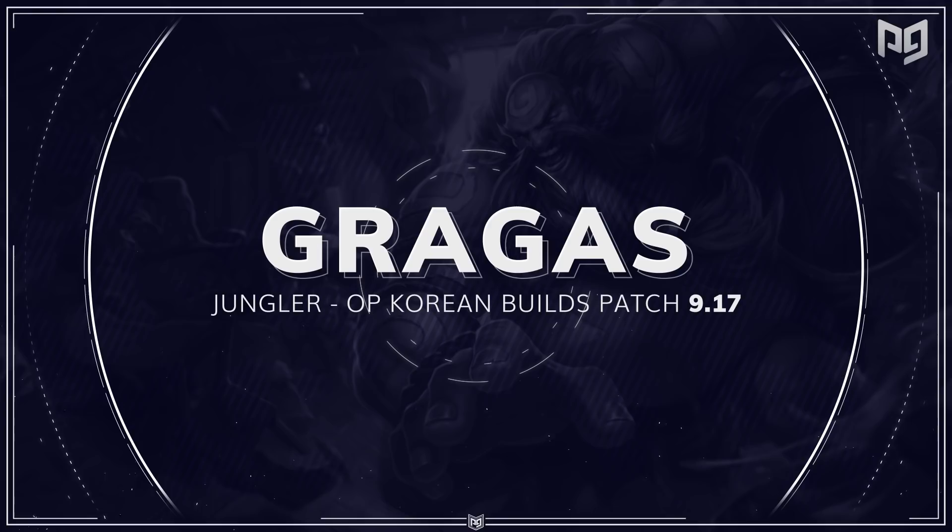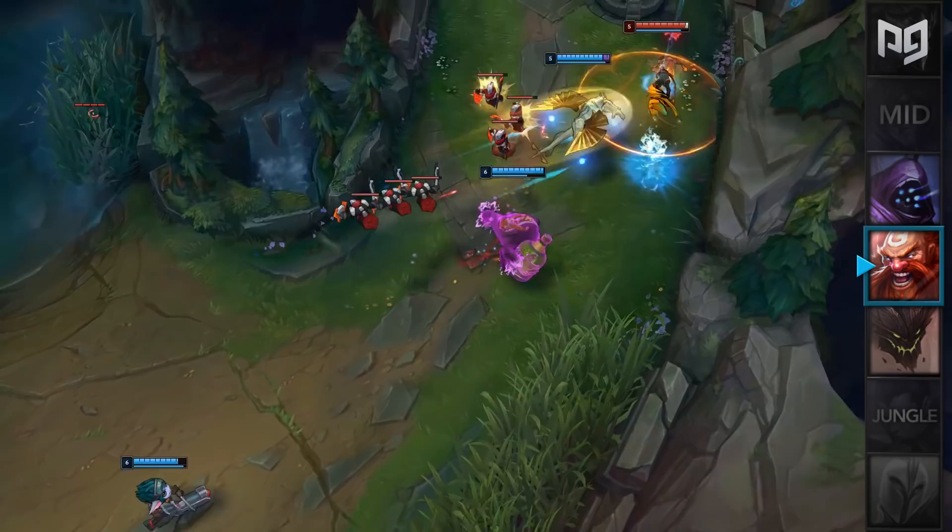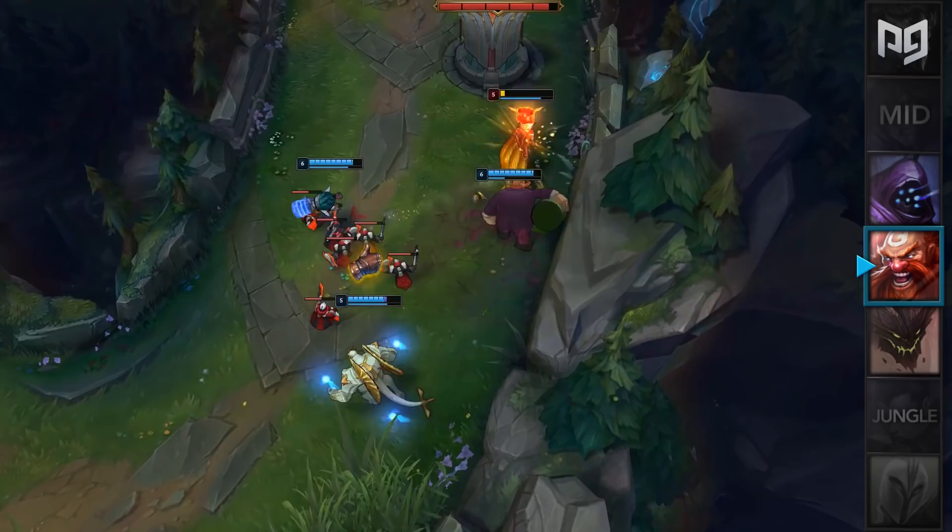Next up in our jungle builds we have something for Gragas. Gragas is actually one of the most popular junglers in Korea alongside J4, Nidalee, Karthus, and Elise. In patch 9.17, Challenger Korean junglers have found a new build for Gragas which pretty much turns him into an AP Hecarim.